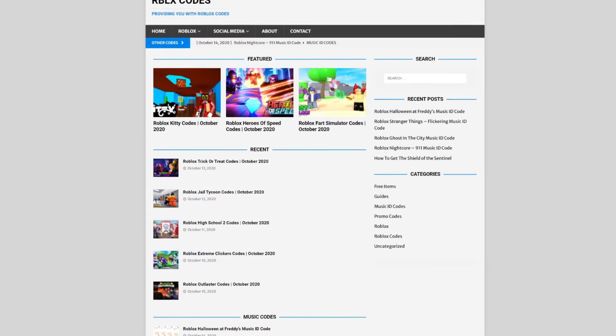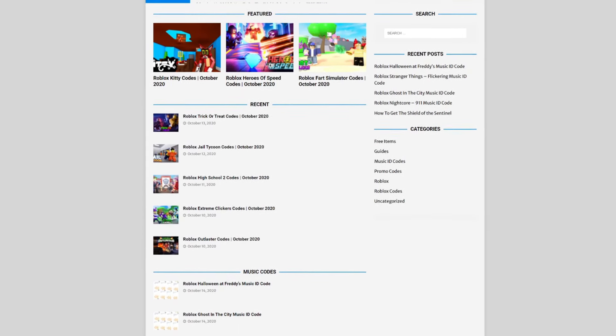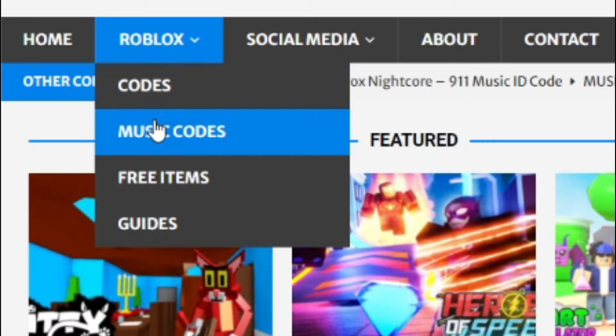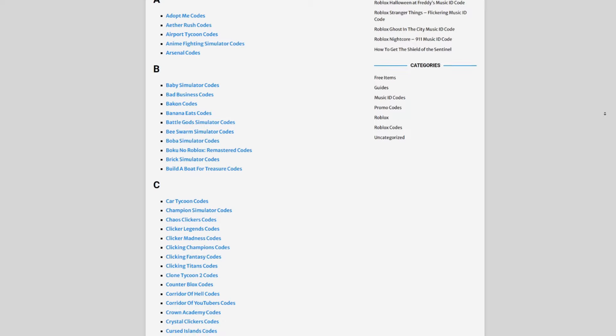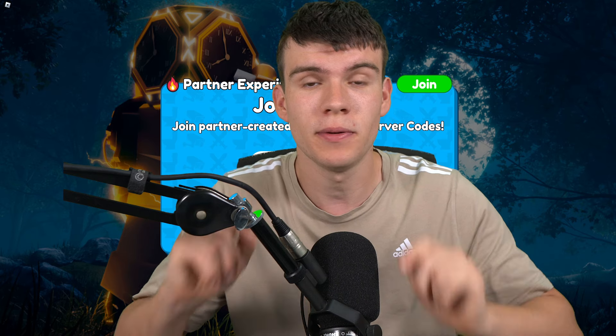Are you guys tired of watching YouTube videos for Roblox codes? Well, I've got a solution: rblxcodes.com. On that website you can find game codes, music codes, and guides. There's tons of stuff to check out — we provide codes for over 1,000 Roblox games, so if you need a code for a game it will be there.